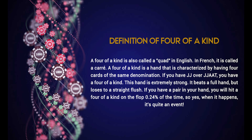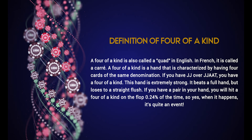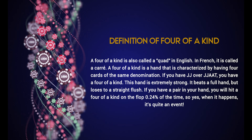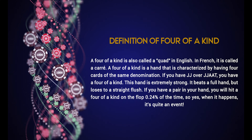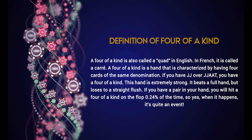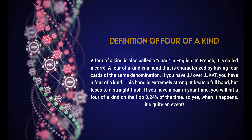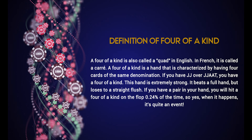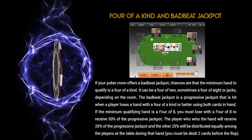four cards of the same denomination. For example, four jacks or four aces. This hand is extremely strong — it beats a full house but loses to a straight flush. If you have a pair in your hand, you will hit a four of a kind on the flop 0.24% of the time, so yes, when it happens, it's quite an event.